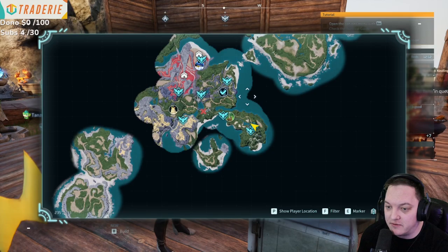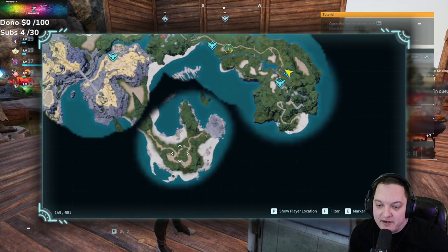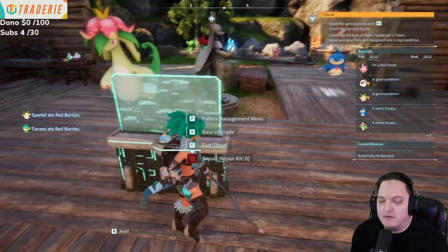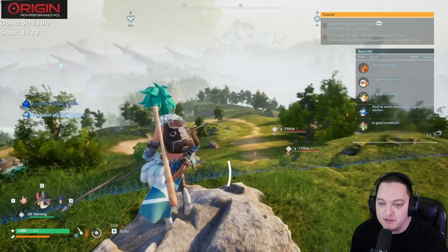They do a really good job creating fast travel points. You have the main one wherever you start, and there will be others as you discover them. I placed my base right there so I can fast travel from that location to any of the other nodes. You can run around, but there's an easy way to go back and forth — and unlike Valheim, there's no restriction like not being able to use portals if you're carrying ore. It makes things quite nice.